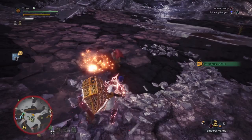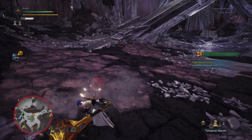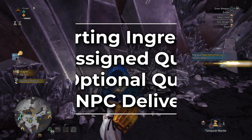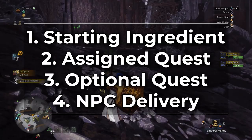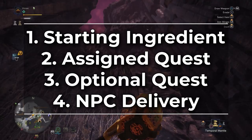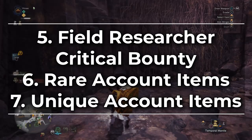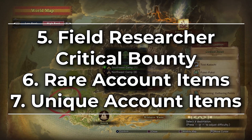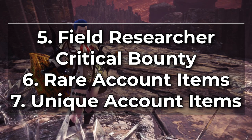However, if you're already familiar with how things like field research, critical bounties, or unique upsurge gathering points work, just go to the timestamp on screen to skip straight to all of the actual ingredients. There are 7 different ways you acquire food ingredients in Monster Hunter World. The first is a starting ingredient you get at the beginning of the game. The second is unlocking from an assigned quest as you play through the story. The third is from an optional quest. The fourth is from a delivery from an NPC. The fifth is from a field researcher bounty. The sixth is from rare account items from gathering points. And the seventh is from unique account items coming from upsurging or flourishing unique gathering points.